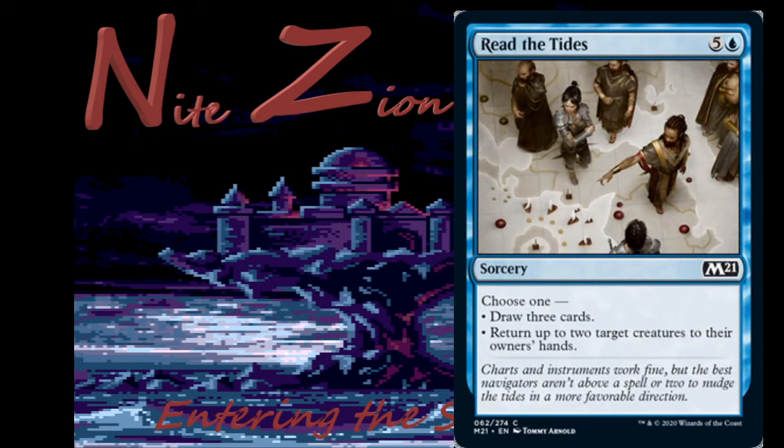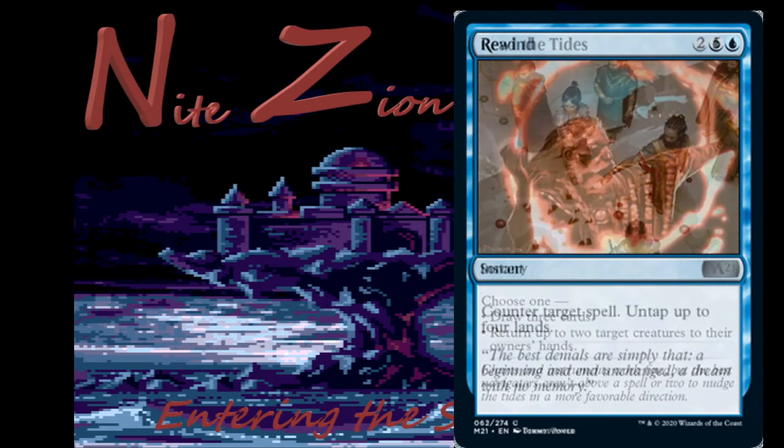Read the Tides — 5 and a blue sorcery: choose one — draw three cards, or return up to two target creatures to their owners' hands. Six mana is a lot; this is not the Ikoria card that cycles for one. Return up to two creatures isn't bad, but I'd rather play a tempo card since this isn't one at 6 mana. If you're playing control, it's pretty good. I'm going to play every one of these I get in sealed and probably splash for it. No constructed though — too expensive.